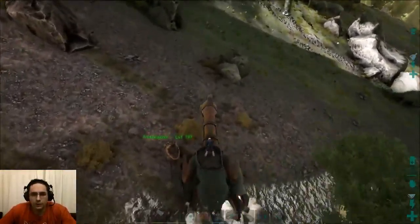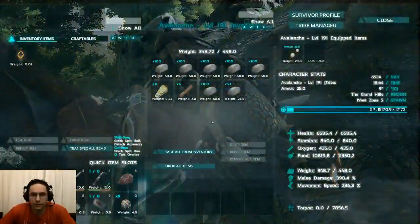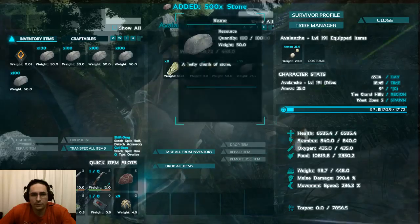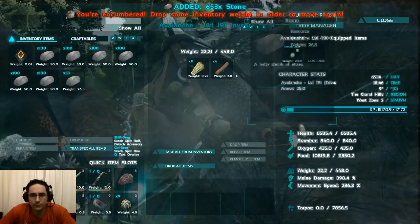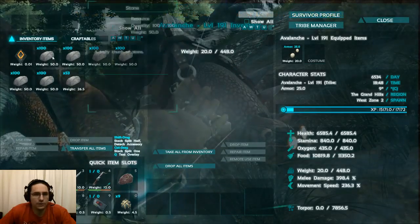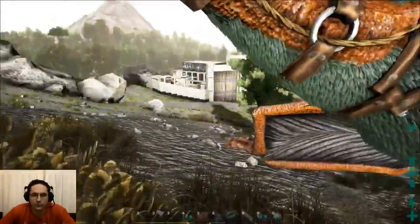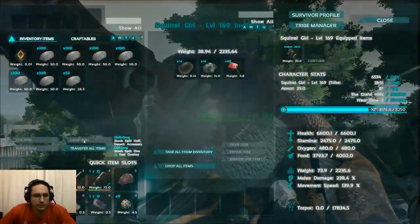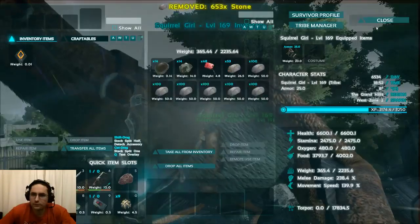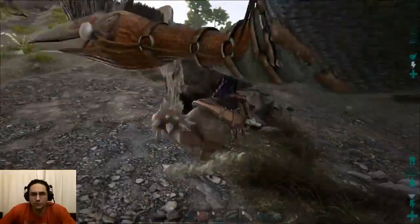Our goal is to collect as much stone as we can to fill up this bird in order to make cementing paste out the wazoo. In just one collection run with Avalanche, we picked up 650 stone — a little bit more than that. Let's transfer all that over and see how long it takes to get it all knocked out.